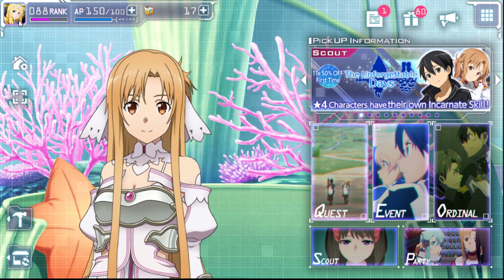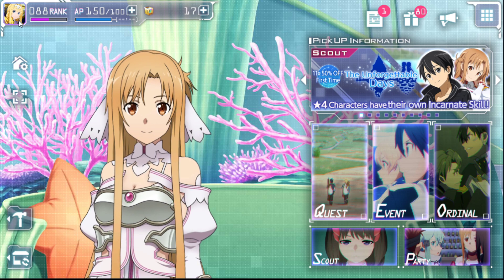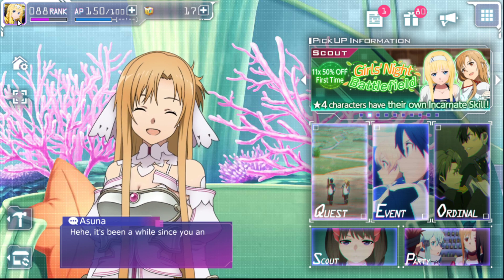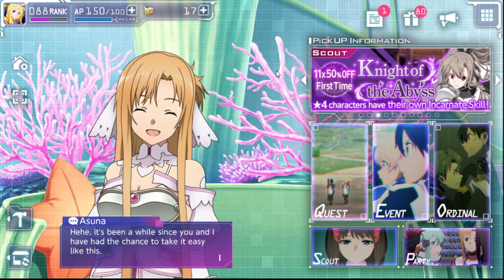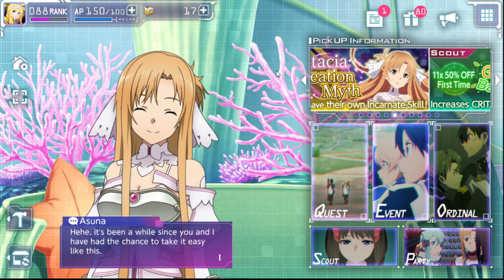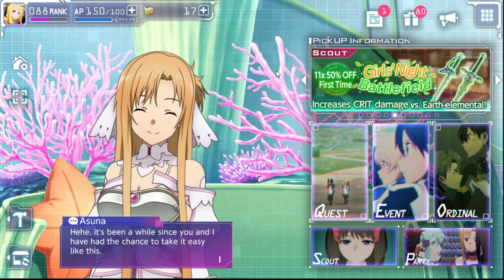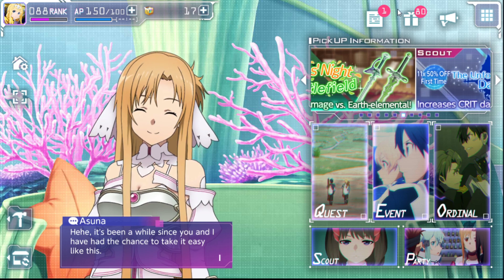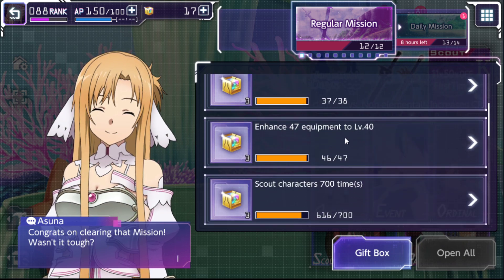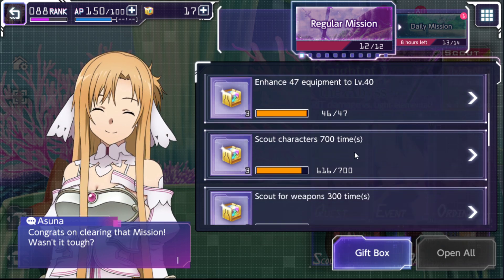Now, you guys are probably wondering why there's no face cam. Well, I'm not feeling 100% guys — my kids were sick and now it's my turn to be sick. But grind this event out; it's not a terribly long event. I usually grind out about 4 or 5 sets of the armors and the accessories. It's a good way to activate missions. If you're not sure which ones I'm talking about, if we go over here — enhance 47 equipment to level 40. These are the ones I'm talking about right here. It's free diamond cubes, guys — an easy way to get them.